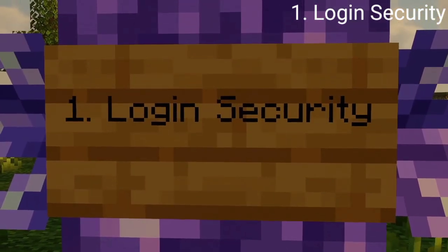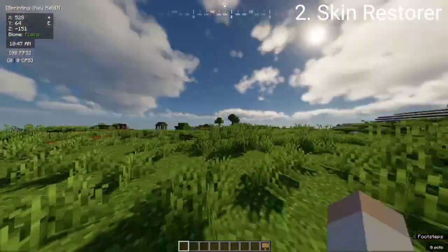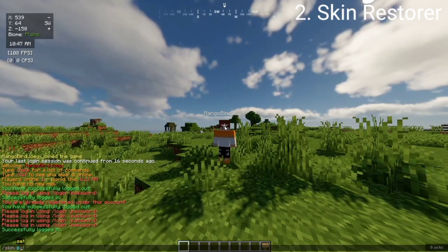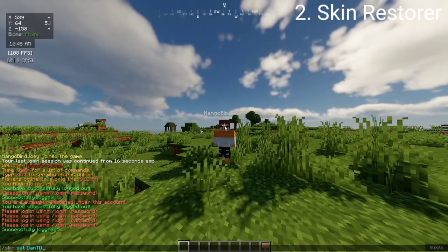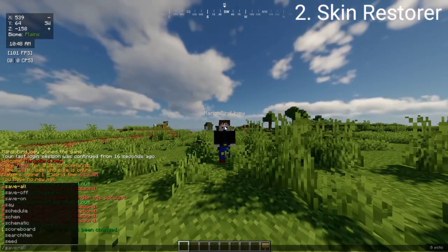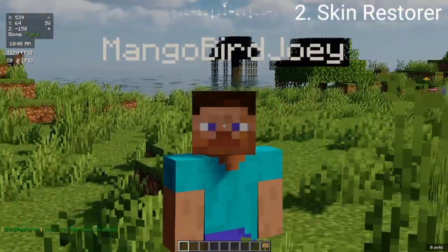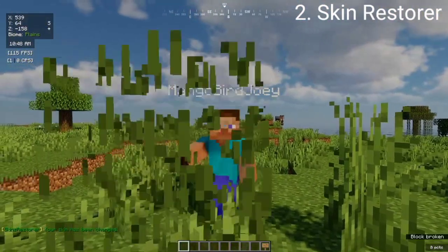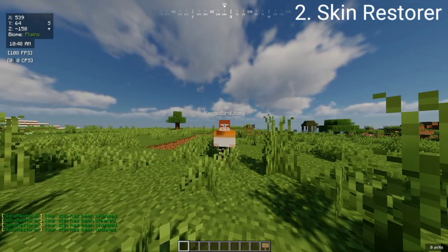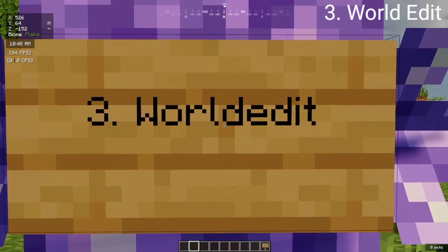For a second plugin we have Skin Restore, which is an epic plugin for cracked servers. It can change your skin — so if we want to do a YouTuber skin like DanTDM, we do /skin DanTDM and voila, it works. It's a really good plugin because in cracked servers if you don't have a skin you will look like a Steve, which we do not want. Even though cracked players will see you normally, people with real Minecraft won't, so that's why it's really good to have this plugin. You can always set it, clear it, or update your skin.